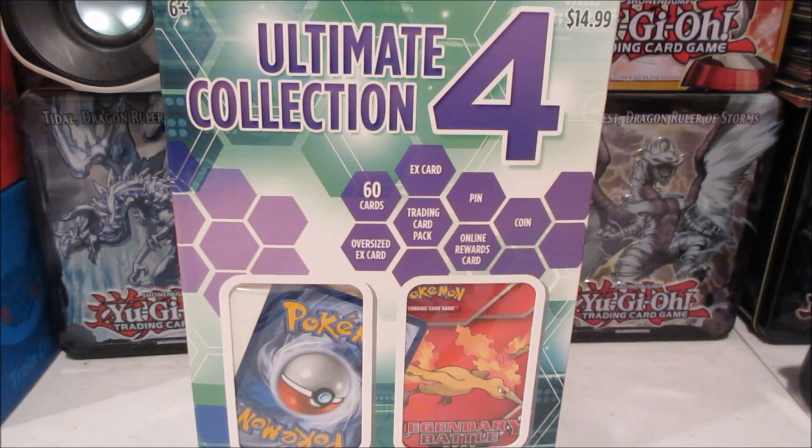Hey there guys, welcome back, it's Aero Dragon, and today I got a Pokemon Ultimate Collection 4 for $14.99. Inside the box you get 60 cards, which is probably the legendary battle deck that we're gonna get, one EX card, one pin, one coin, one online reward card, one card pack or any random pack, and one oversized EX card.